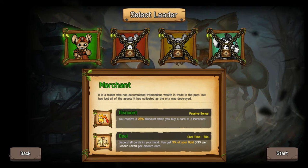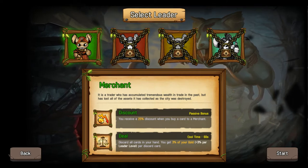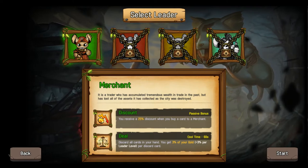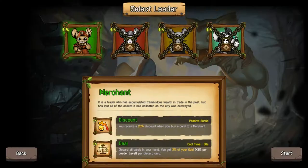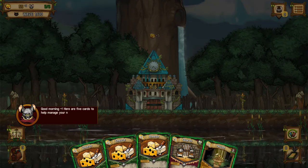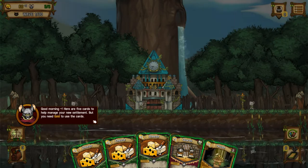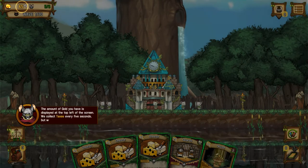So we got the merchant. You receive a discount when you buy cards. Discard all your cards in your hand. Get 3% of gold per level. For each card that's discarded. I found this game on itch.io, it looked pretty interesting. I'm guessing this is the developer's voice.